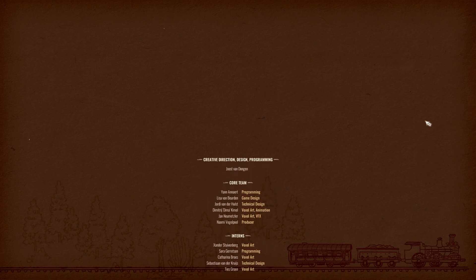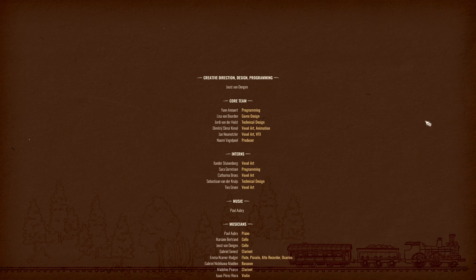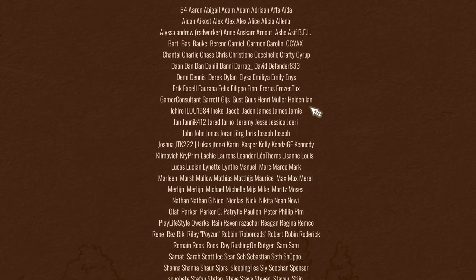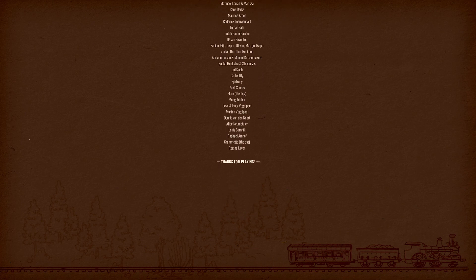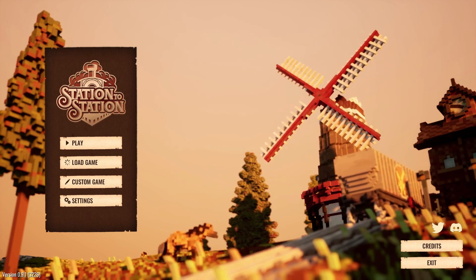Scrolling down, you can see the playtesters and it is Gamer Consultant — yours truly. So is it worth it? It's launching for $18, 18 euros or 15 pounds, and there was also a 10% launch discount. For me, that price is a good price. Compared to many new games going for $60 to $80 these days — even not-so-great ones like the new Settlers earlier this year — I think this one is worth it. It's not going to be the game of the year, but you don't always want to play the game of the year. Sometimes you want a more relaxing, quick game, and that's Station to Station.